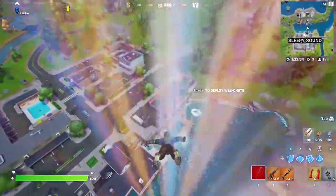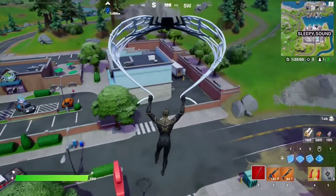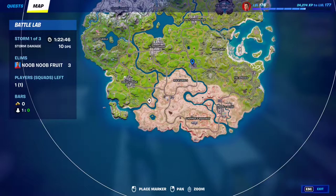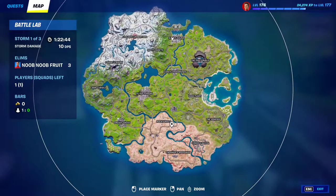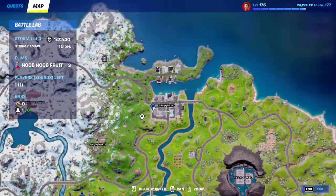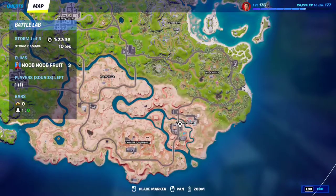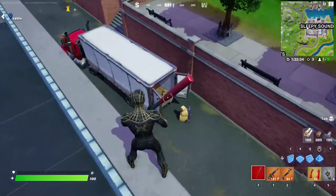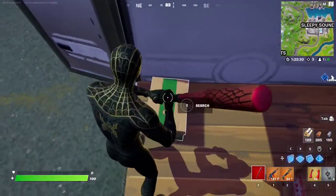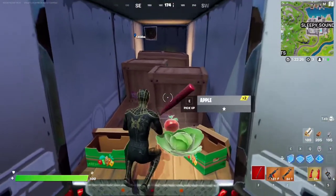For this week's searching quest, essentially you have to open produce boxes at Sleepy Sound or Condo Canyon. I highly recommend coming to Sleepy Sound because I already know the location. Just make your way to this spot right over here. If you don't find anything here, go to Condo Canyon. Inside this truck you will find a bunch of produce boxes — these are the produce boxes right here — and you just have to open them.